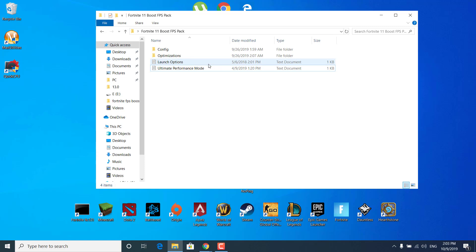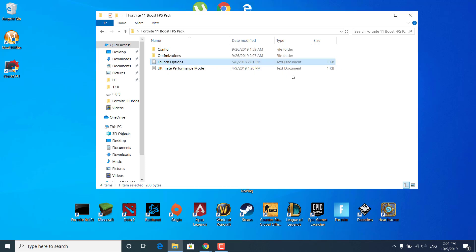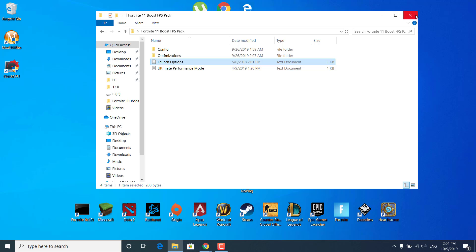The next step is to open the Launch Options Notepad file in the Boost Pack. Copy this command and paste it in the Epic Games Launcher. Make sure to change the preferred processor number to the number of CPU cores you have — you can find this in Task Manager under the Performance tab, CPU, and look for how many logical processors you have. Once done, you can close the Fortnite FPS Boost Pack.